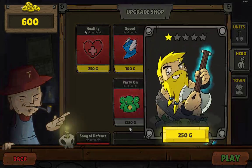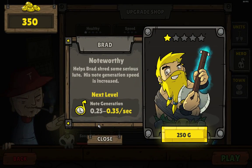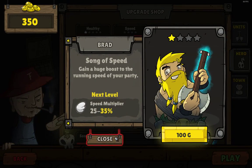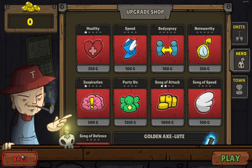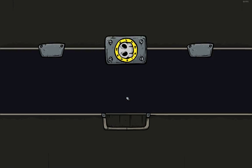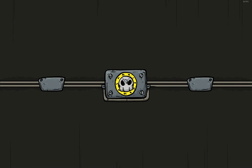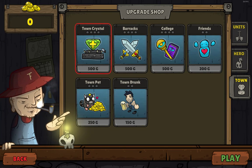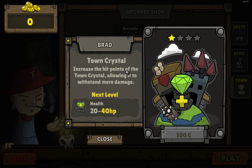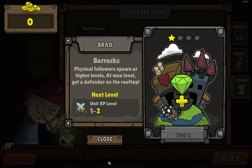We'll do that one. 350. At this point it's worth every bit of it. Let's go ahead and multiply the attack here. Go the full route. There was a play button down there. There's a little auto save. I like how everything floats and is smooth — nice polish. Oh, you can upgrade the town, too. Increased hit points of the town crystal. Barracks — physical followers. Get a defender on the rooftop.